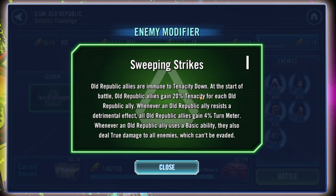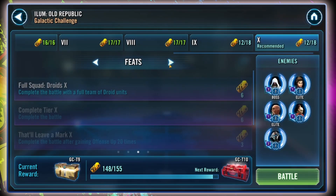Sweeping Strikes is the modifier for our Old Republic enemies, and it is obnoxious. Whenever they use a basic, they do an AOE true damage hit to your entire team — which just sucks. They also have 20% tenacity for each Old Republic ally, meaning a full team gets 100% additional tenacity, and you cannot inflict tenacity down on them. There is an element of turn meter gain for them when they resist debuffs, but the global modifier largely negates that. Bottom line: it sucks.